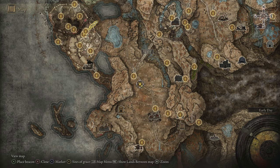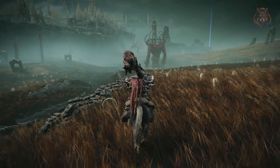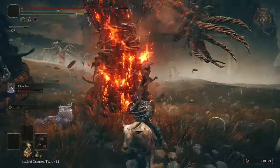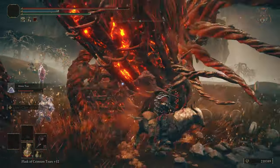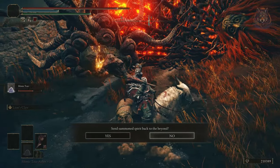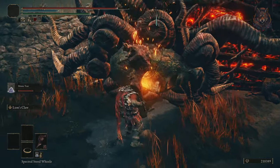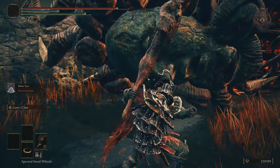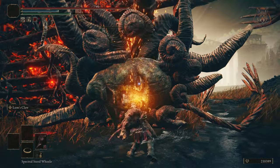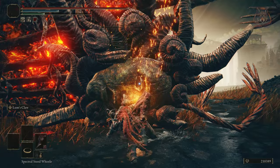The Deflecting Hard Tear is dropped by the furnace golem in the Gravesite Plains. These are tough enemies and the best way to defeat them is to target one of their legs so they stagger and fall over. Then you can critical hit them by hitting them in the face with a regular attack — this doesn't always work as it seems a bit bugged, but mostly does — and if you do this you will deal a lot of damage. After he's defeated you can get the Deflecting Hard Tear.